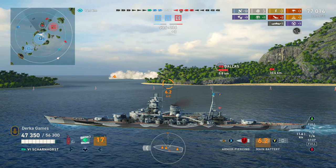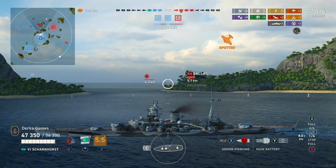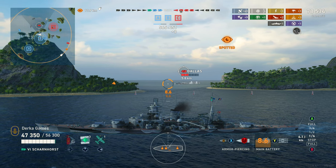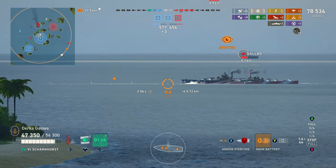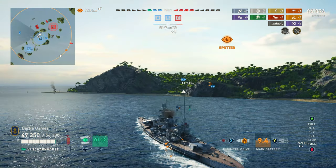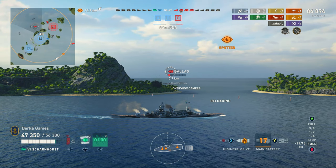We're turning back around to head off the Dallas and the Hatsuharu to keep teammates alive. Scharnhorst is typically a fantastic cruiser killer — the guns are the right caliber to citadel cruisers without overpinning. The armor, though, it's a gamble on what dispersion gives you. This Dallas should have been dead several times over, and there I go bragging about not getting overpins — and we get two. At five to six kilometers with nine guns we get one penetration that does damage. The guns will troll you; at longer ranges it's even worse.